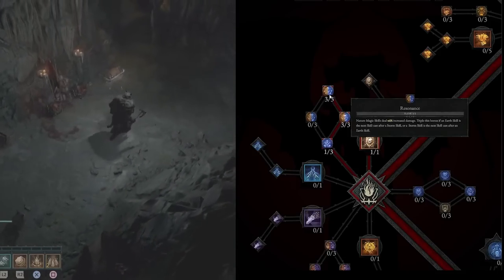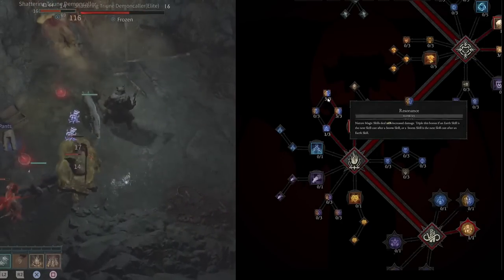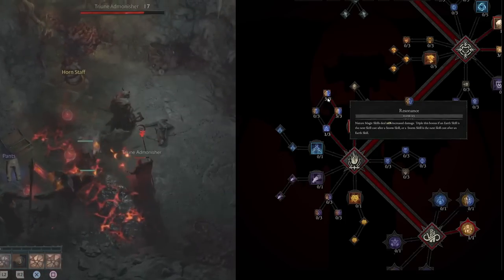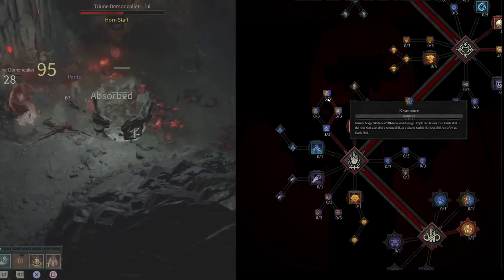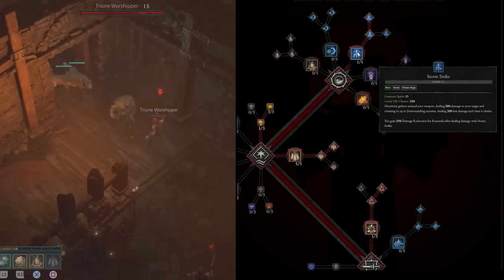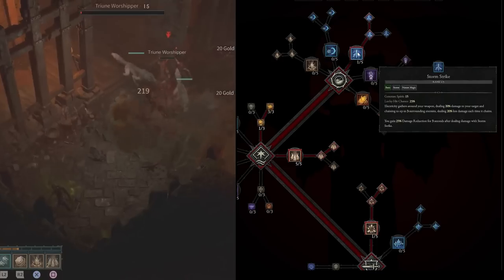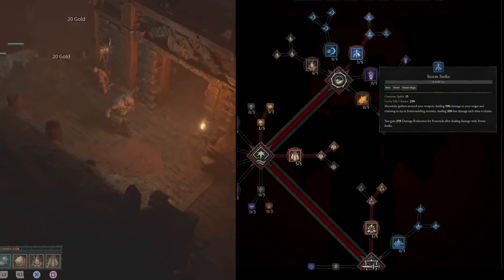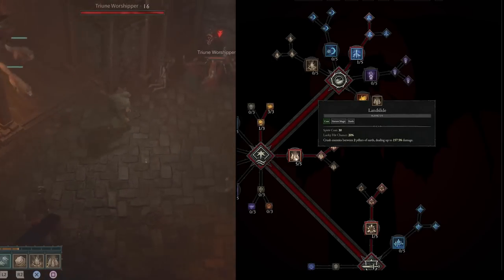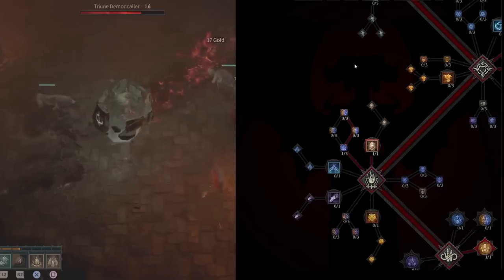Then we have Resonance, which is what really gets me excited. Nature Magic skills deal 2% increased damage — triple this bonus if an Earth skill is the next skill cast after a Storm skill, or vice versa. Three points into that gives 18% increased damage. Once you get this, start weaving your abilities: Stormstrike, Landslide, Stormstrike, Landslide. Every time you alternate, both skills get 18% increased damage. Stormstrike is a Storm skill, so by weaving it with Landslide, you get tons of synergy bonuses. At this point, Landslide probably has close to double damage with all the plus-damage bonuses stacked.